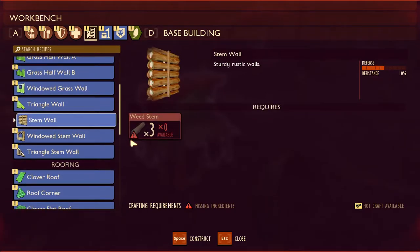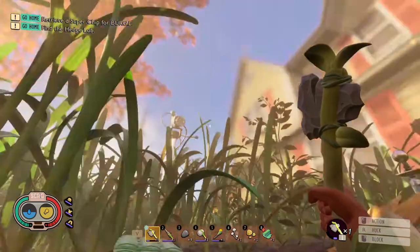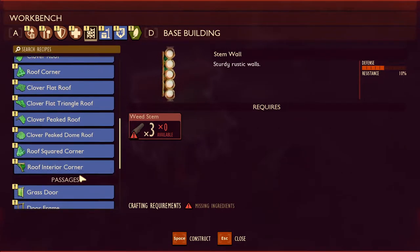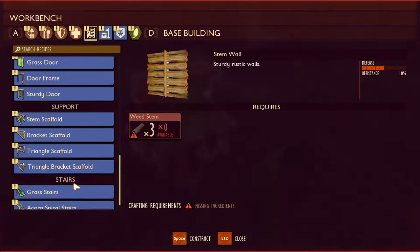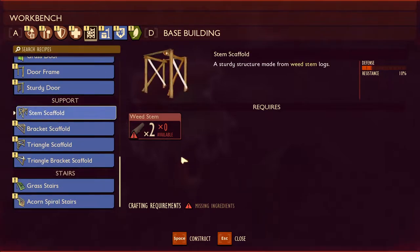I like the stem walls, but the stems are kind of hard to find because there's only dandelions until I can upgrade my axe to tier 2 and actually cut these weed roots down. They're probably gonna yield more lumber. And then we do have a grass floor. There's also clay, but we'll get to that eventually.